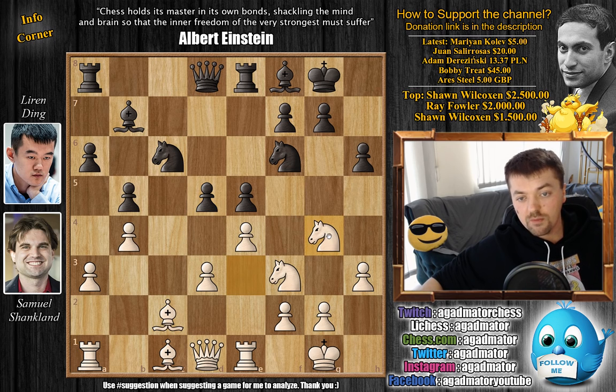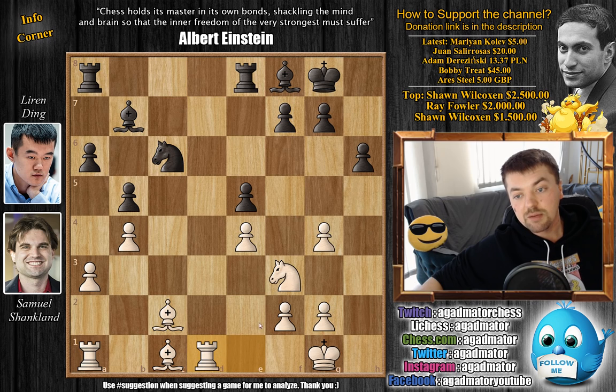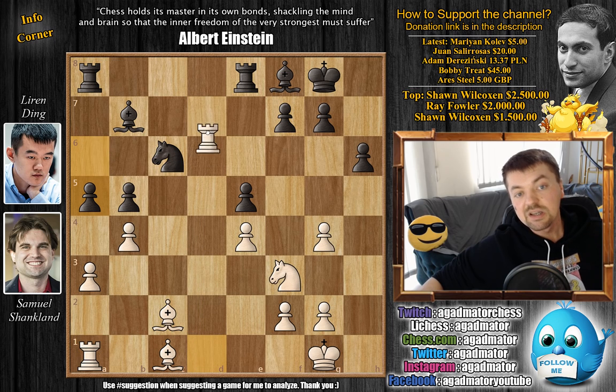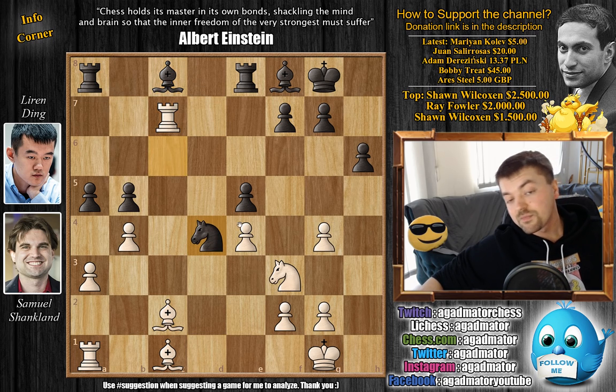Instead we have Knight to G4. Ding takes the opportunity to trade Queens, deciding it will be in his favor. Knight captures, H captures on G4, D captures, pawn captures, and now trading Queens — Queen captures on D1, Rook captures, and now A5. The center is very nicely protected and there is the possibility of Rd7. Ding prefers to play on the queenside. If Rd7, you could play Bc8 attacking the Rook, Rc7, then Nd4. Black can simply trade down, create a passed pawn on D4, and continue play on the queenside.